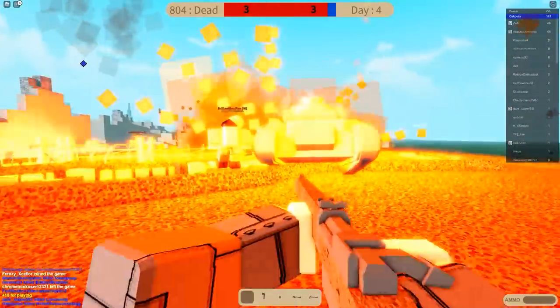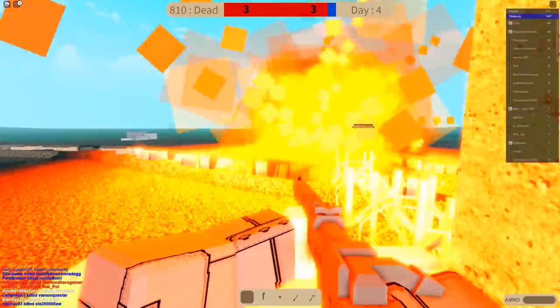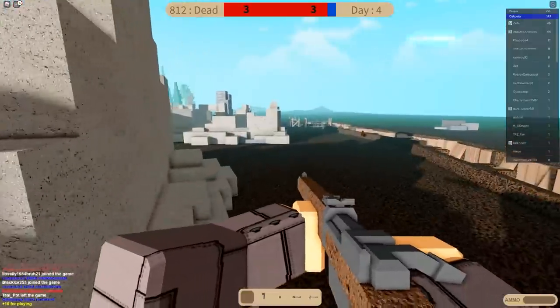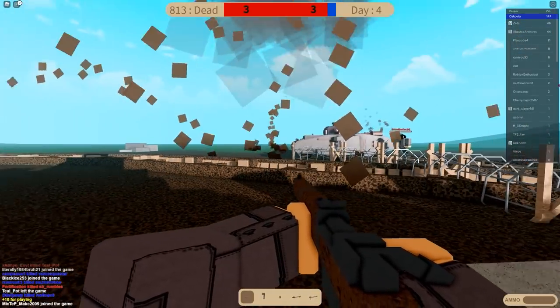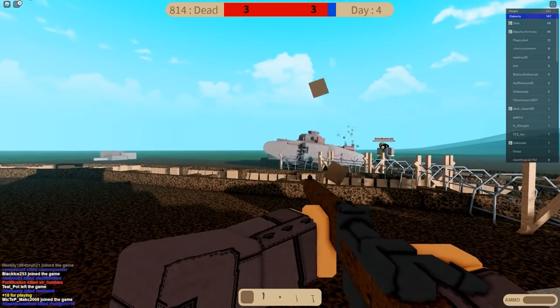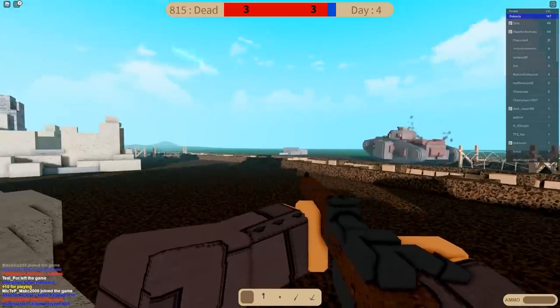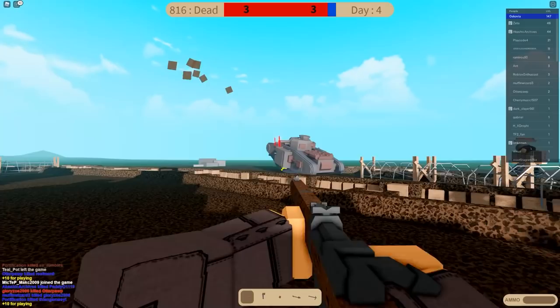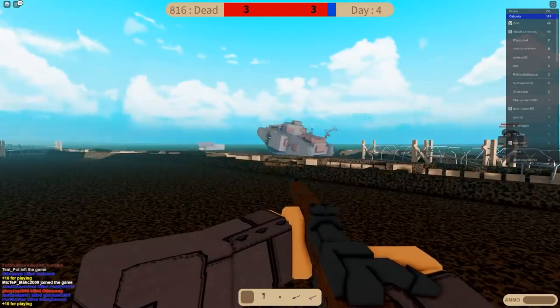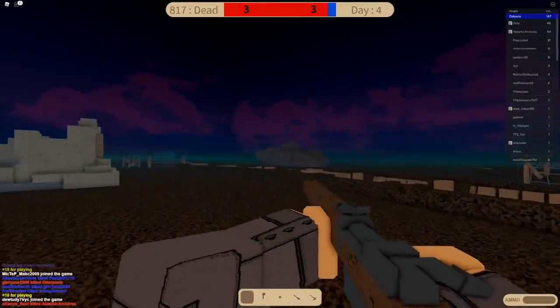We're losing our infantry. I want to get to a safer spot so I can just watch the calamity that is this tank driver. You're not having a good time, are you? You're getting shelled by artillery. We're about to break through! I feel like the tanks in this game need to be able to automatically destroy the barbed wire that's in their path. He's getting ready to fire.